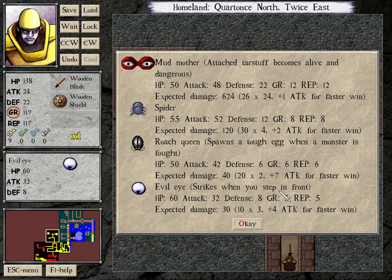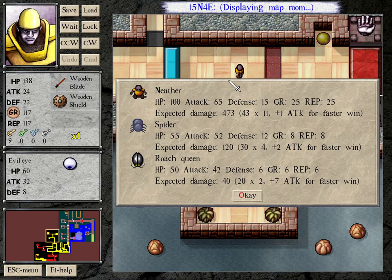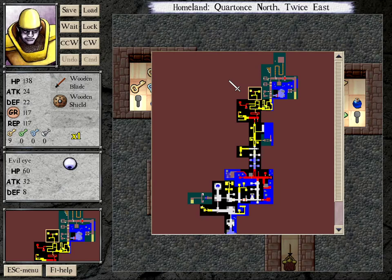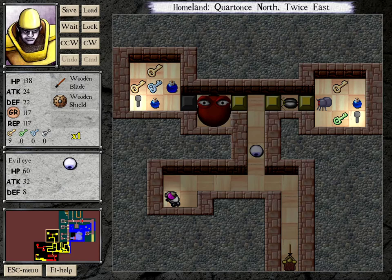I don't think we have enough HP to deal the 1300 HP required to kill this right now. Besides, there's not really any point — killing this mud mother only gives us the blue key, and we want to be as stacked as possible for the boss. My plan is to clear out all of this level first and then go for the mud mother. Now that I've got that one extra attack and one defense, the next place I want to go is—